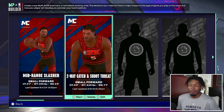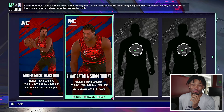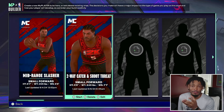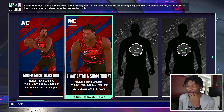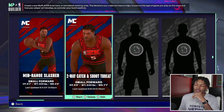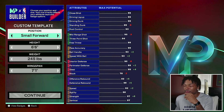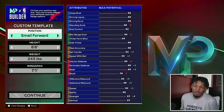Another day, another build on NBA 2K25. We got an interesting name today - the two-way catch and shoot threat. It's a crazy name that I found last night, actually around 4 or 5 a.m., just putting build videos together. If I was to make a lockdown build, this is what I would make. Make sure you hit that subscribe button if you're new and drop a like on the video.